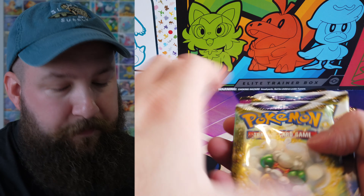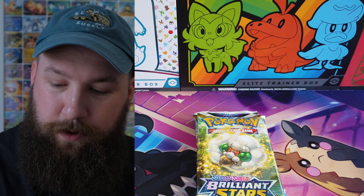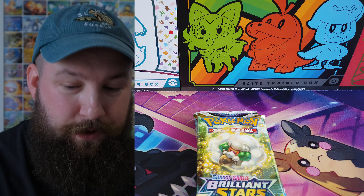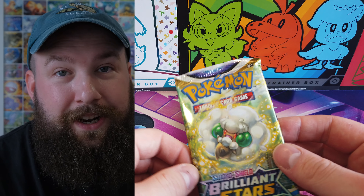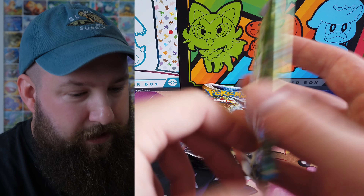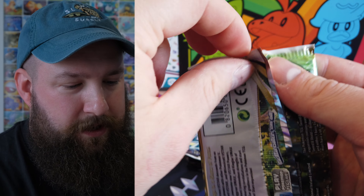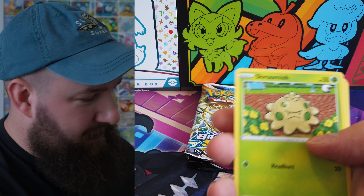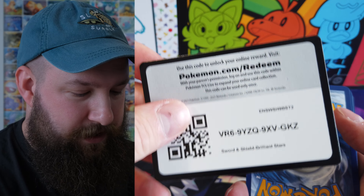We've got two Brilliant Stars and two Fusion Strikes. Every hit we get from one of these packs will mean we open a whole new pack. If we get a hit we have to open another one until I run out — otherwise if we get very lucky we could be here forever. So, first pack: Brilliant Stars. Let's do it. I hope more than anything we get some hits.